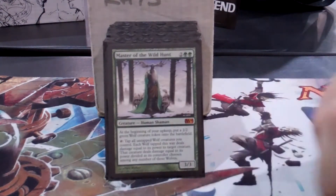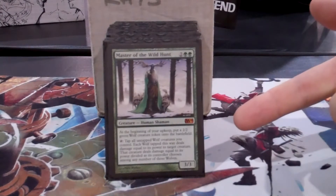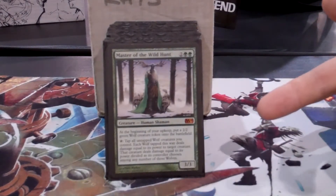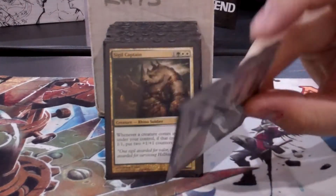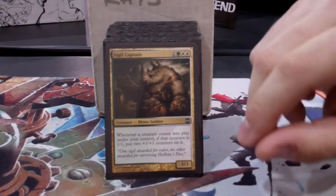Bunch of staple cards. I really like this guy. I think people forget that he's green removal and it's pretty sweet to like triple your wolves and then kill something that you shouldn't. It's like a giant wolf pack of death.